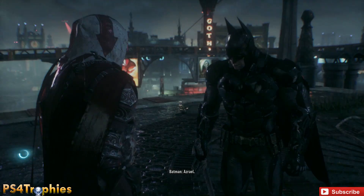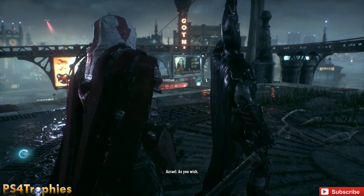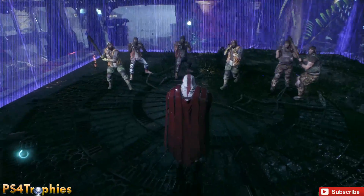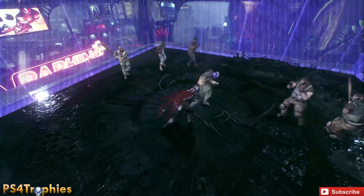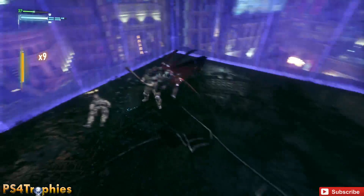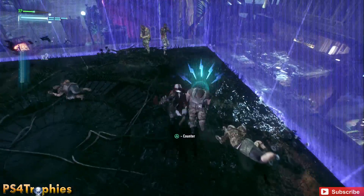At each of these locations — and there's going to be multiple locations — it's going to be the same thing. You're going to have to engage in a fight and not get hit. Now, this first fight's pretty basic and straightforward — just some standard thugs. Just be careful of the guys running at you. I choose to jump over them and then just do basic strikes and countering.